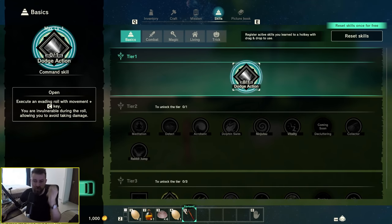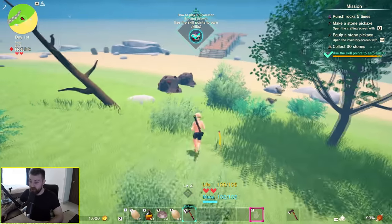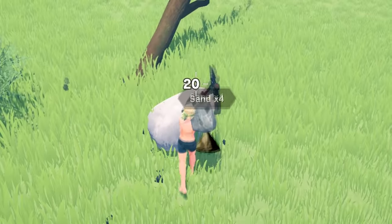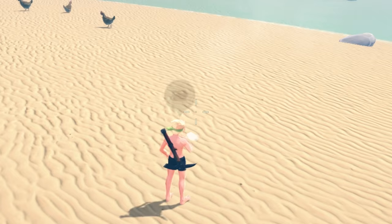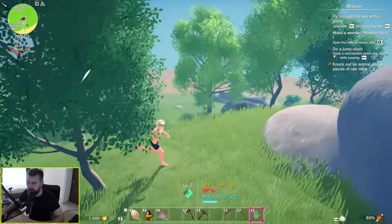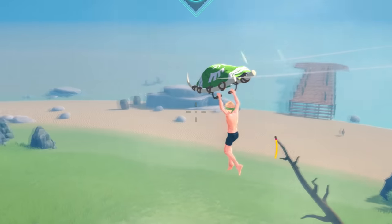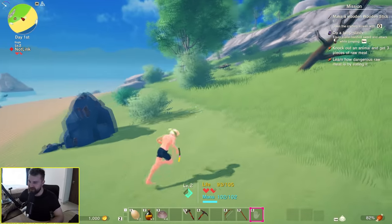Execute an evading roll — movement plus C key — and now we can dodge roll. Craft ourselves a pickaxe, mine rock, make a stone workbench. Next I can make myself a bow. Stone glider: to glide you simply jump and jump again. And there it is. I'm impressed so far — fun start to the game.